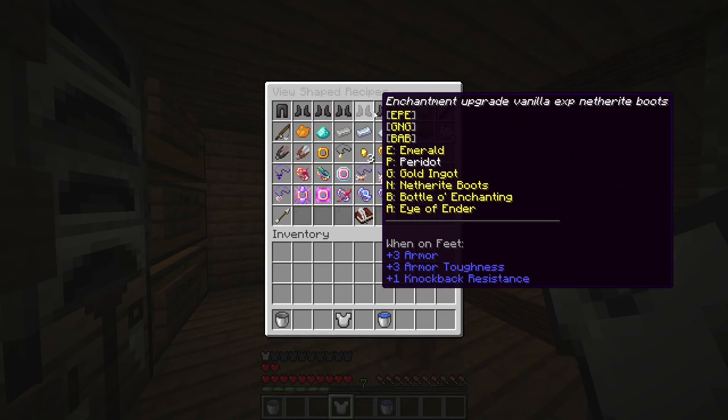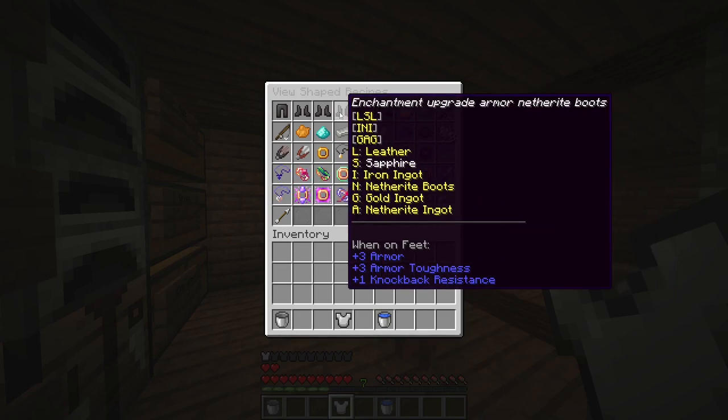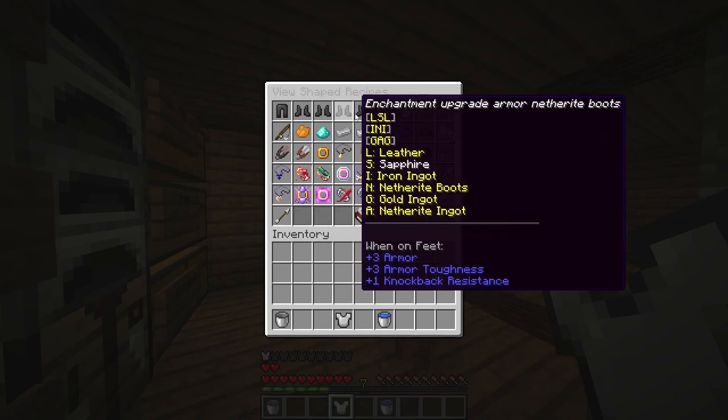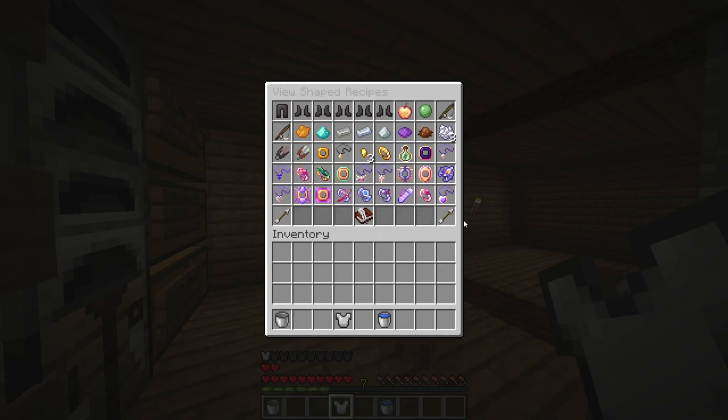Or armor that boosts skills. For example, this armor boosts vanilla experience gain. Or, for example, this upgrade armor boosts smithing. And as you can see — upgrade skill XP, netherite boots — basically you can upgrade immunity and further enhance your armor.